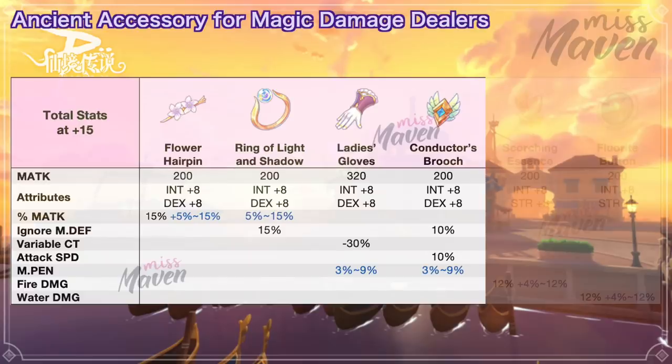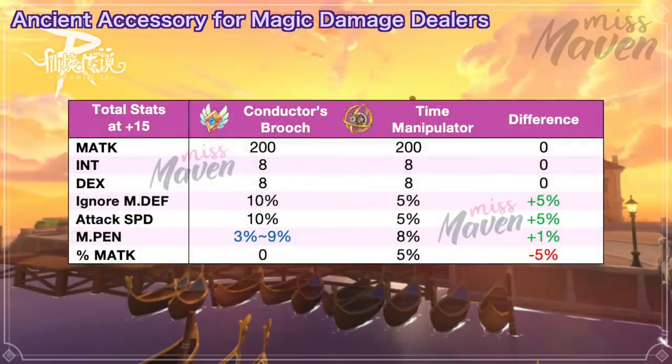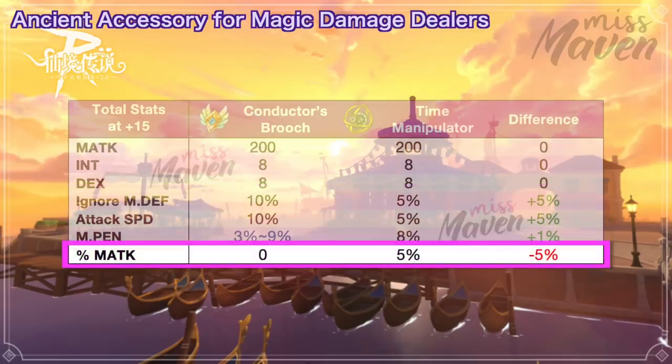If you still lack ignore MDF to reach 200%, then this will be better than Ladies Gloves. When compared to Time Manipulator, the Conductor's Brooch grants 5% more ignore MDF, 5% higher attack speed, and 1% higher MPen if you get the perfect random attribute. The disadvantage though is that you'll have 5% lower magic attack if you switch to this ancient gear.